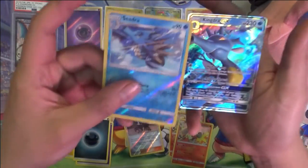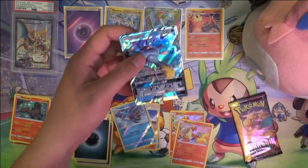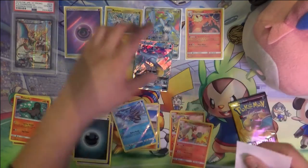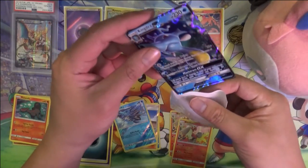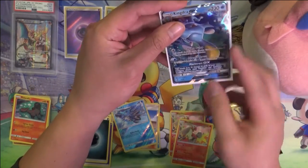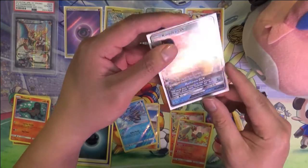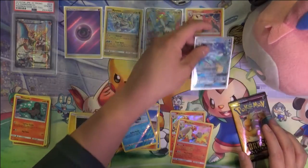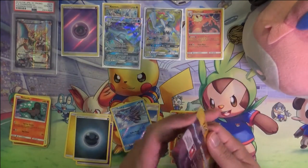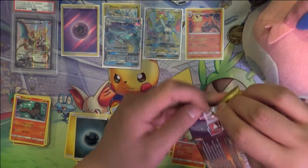Seedra Reverse and then a Kingdra GX — this guy is always kind of interesting. All his attacks only cost one energy for a Stage 2, which can obviously be quite nice. However, this one depends on how many water energies you have. I don't think he ever amounted to much, but kind of a cool card. I never gave Kingdra much credit.